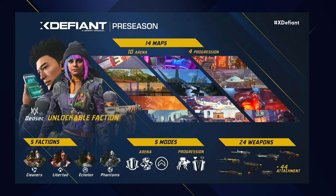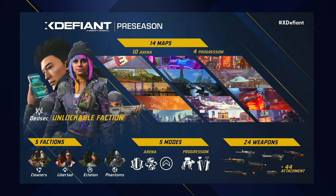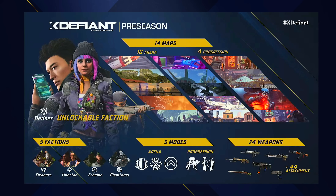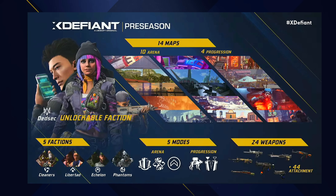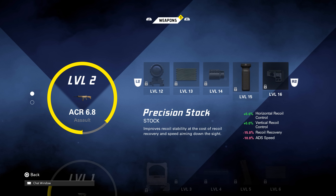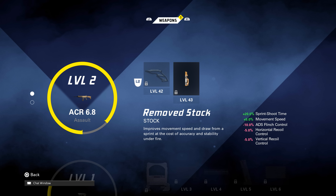As for the full game offering, we have all those weapons from the beta and test sessions, along with maps: Arena, Attica Heights, Dumbo, Echelon, Emporium, Liberty, Mayday, Meltdown, Midway, Noodleplex, Poblito, Showtime, Times Square, and Zoo. The modes are Domination, Hot Shot, Occupy, Escort, and Zone Control, with factions Echelon, Phantoms, Cleaners, Libertad, and Dead Sec. We're also going to see the unlock system in place again — unlike prior test sessions available for only a couple of days, the game is now available for good.